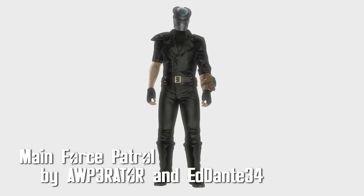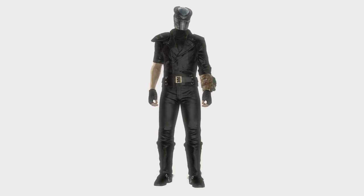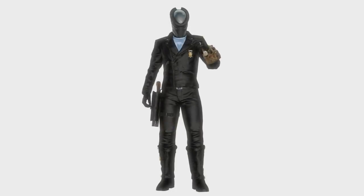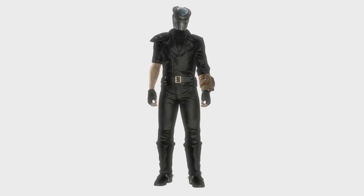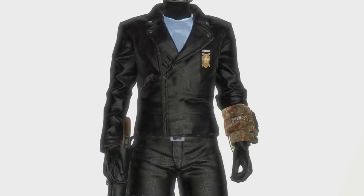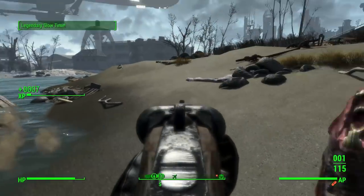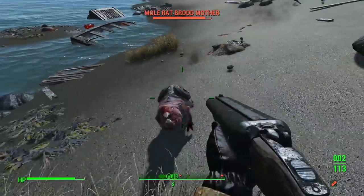Main Force Patrol by AW Parader and EdDante34. A love letter to Mad Max, this armor mod includes two outfits along with a unique legendary shotgun. Outfits include the MFP from Mad Max and the Road Warrior from Mad Max 2. Each has the outfit, gloves, and either a thigh holster for the MFP or a Sam Brown-styled belt for the Road Warrior. The included shotgun is a modified sawed-off shotgun with a legendary effect that slows time when you aim down the iron sights.